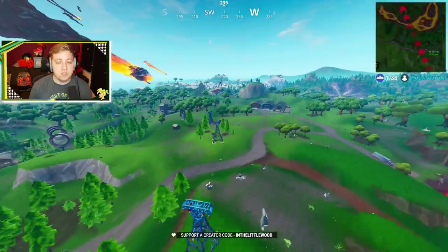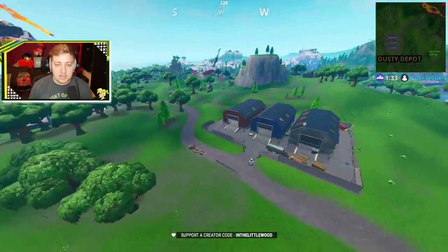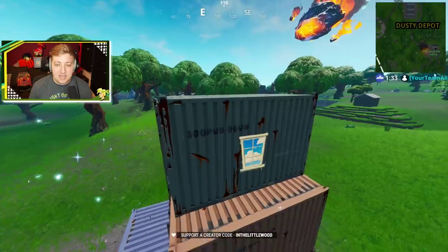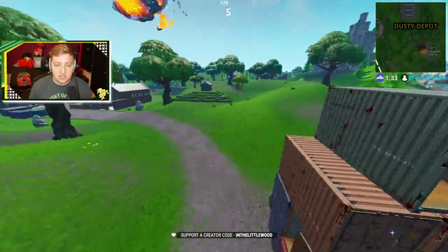Next up, we are going to make our way over towards Dusty Depot, because Dusty Depot has got one just between itself and the factories. That is actually going to be on this high rise right here — already from a distance you can see it. There is another window on another sort of cargo holder, and there's a chest inside of there.